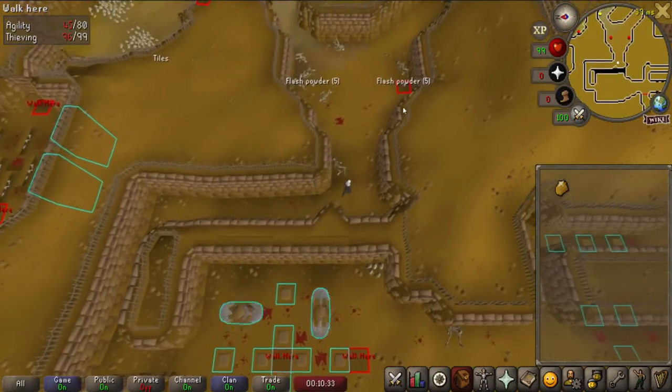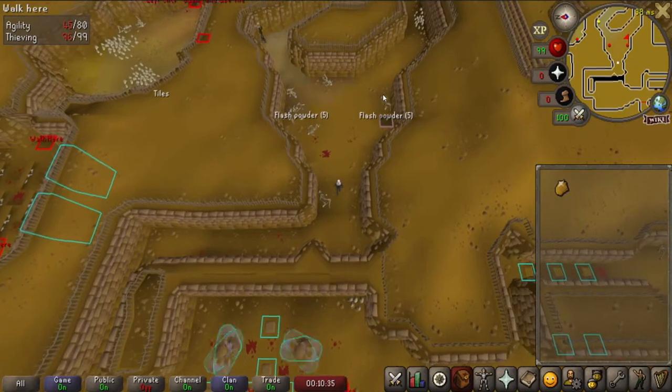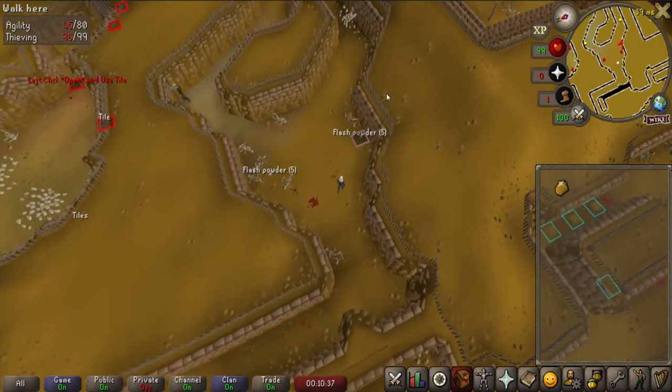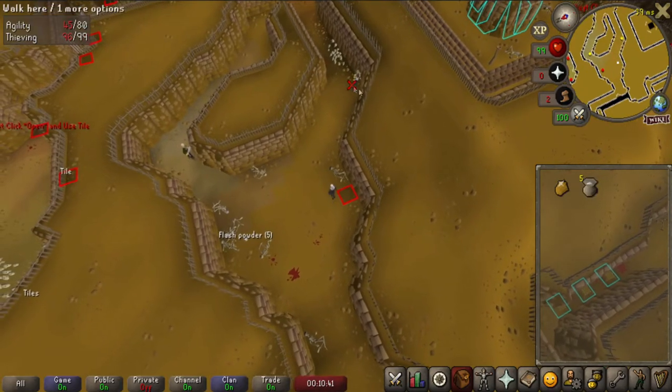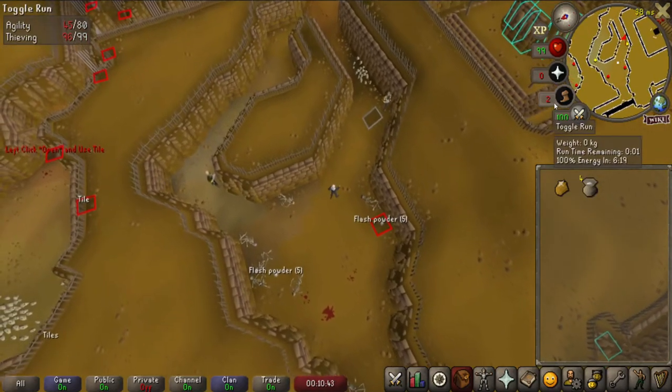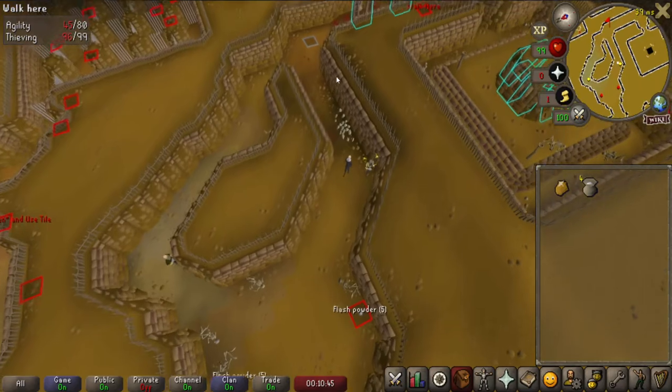Once you have reached this room, pick up the flash powder to the south. Once you have picked it up, left-click the flash powder in your inventory and then left-click the guard on the southern path. Once your character begins to throw the flash powder, you will then need to proceed to the next area.